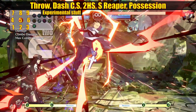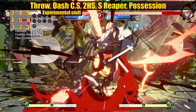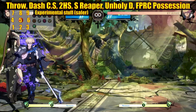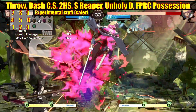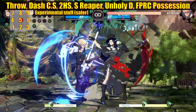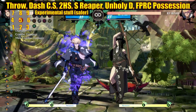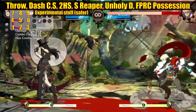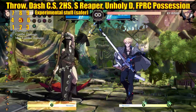I do know that throw works very well against the possession teleport when you don't cover it with Unholy Diver. You can't seem to get closer when you do the teleport, so the safe route right now is to cover it with Unholy Diver and do PRC stuff. It's kind of similar to what I found in the previous patch with the 2D S Reaper mix-ups.